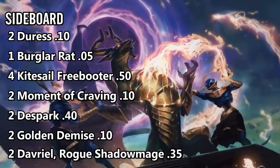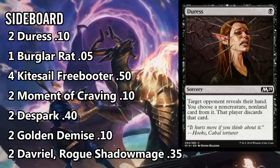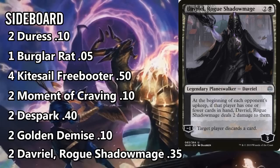Now I've already given away a lot of the sideboard. Kitesail Freebooter is in there plus the extra copy of Burglar Rat — we want to punish control as much as possible, get those answers out of their hands so they're naked against our combo when we can finally cast it. We've also got a couple copies of Duress to round out the discard. And Davriel — we're just coming down hard on control in this deck, making them discard their entire hand. We effectively turn into a discard deck in games two and three against them. Keep in mind: you can reanimate Planeswalkers with Command the Dreadhorde, so Davriel can be a nice target — just start doing damage to them on board with Davriel without even having to attack.